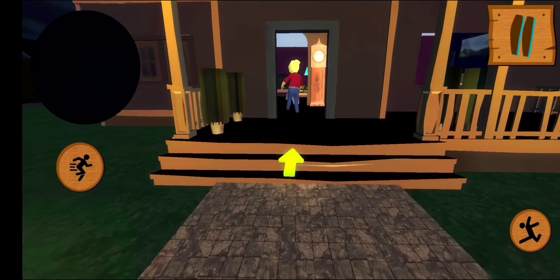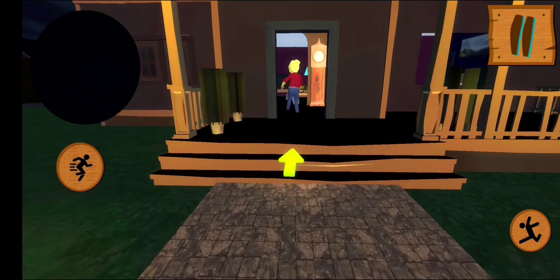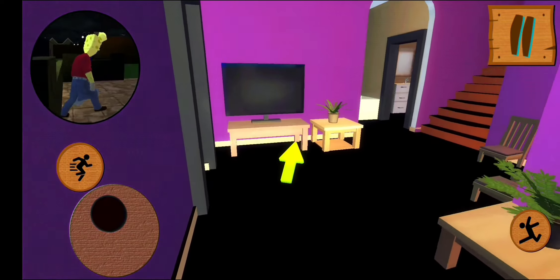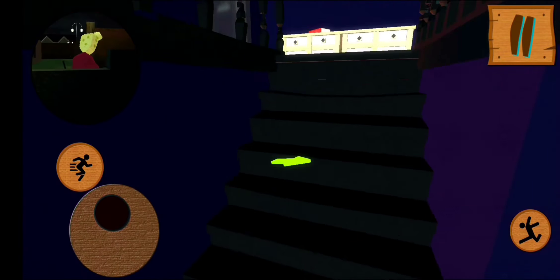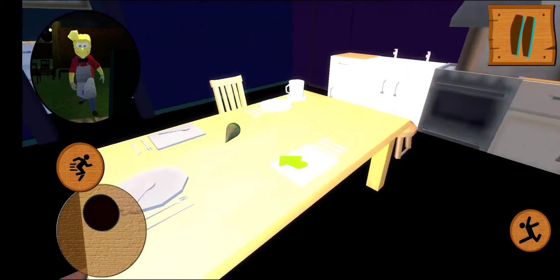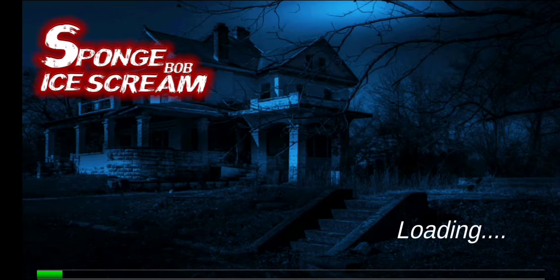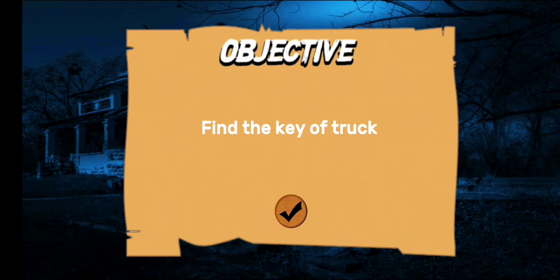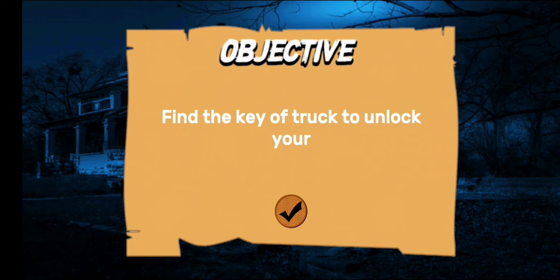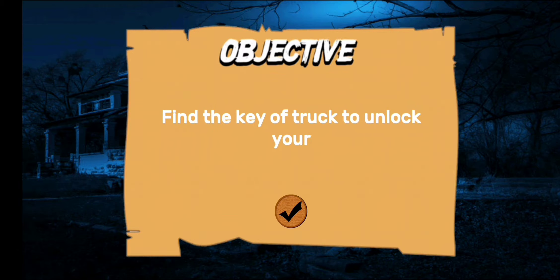The dogs will attack you — find two bones to get rid of them. Oh my god, Jesus Christ! Steal the banana flavor ice cream from the kitchen for your friends. Okay, now we have to go inside the house.